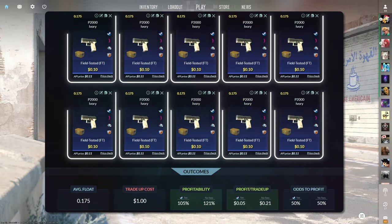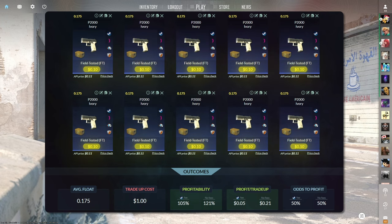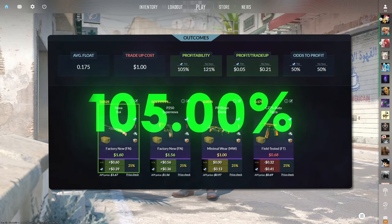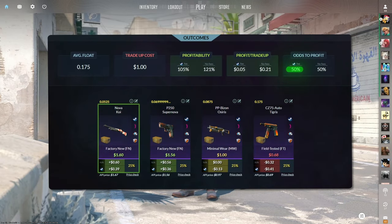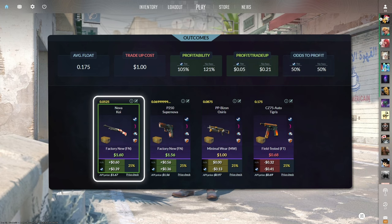The second tradeup consists of 10 field-tested mil-spec skins from the Breakout case below a 0.175 average float. Make sure to get each input for 10 cents or less. This tradeup costs $1 total and has a 105% profitability after Steam fees with a 50% chance to profit each time. Of the four outcomes, two are profitable, with the best being the Nova Koi at 39 cents of profit.